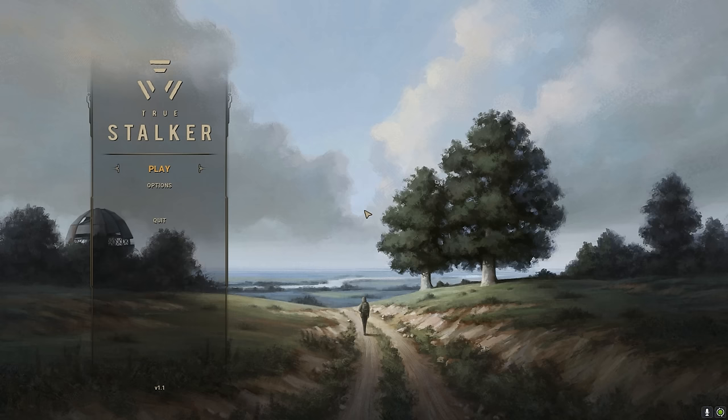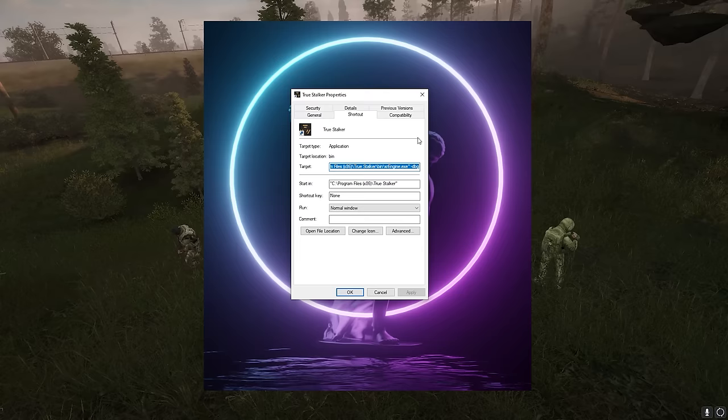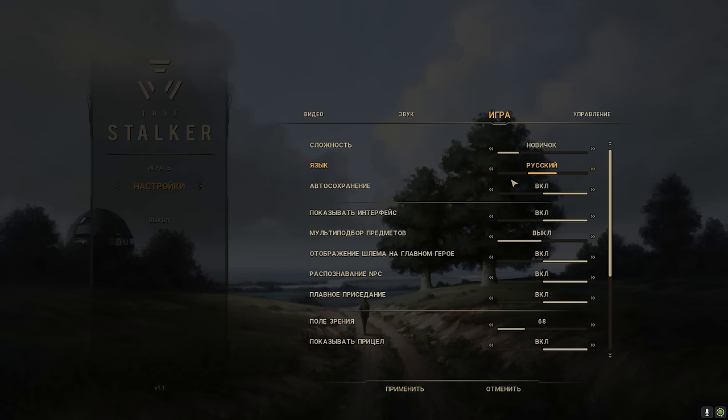If you installed the game in Program Files — because that was the default path in the installer — don't forget to launch the game as administrator, or you're gonna have some issues saving your games and settings. And if your game is not in English when you get started, go to the second option, the third tab, and then the second on the list is the language. Just apply and you're good to go.